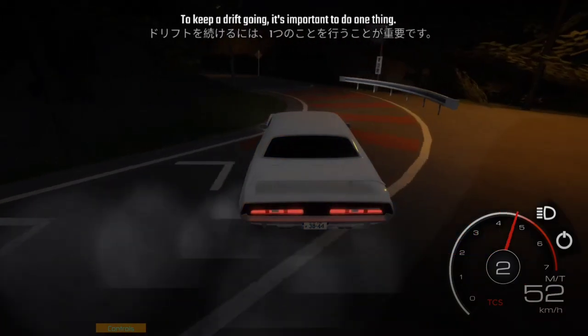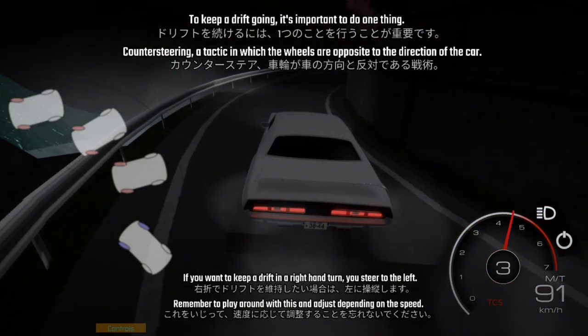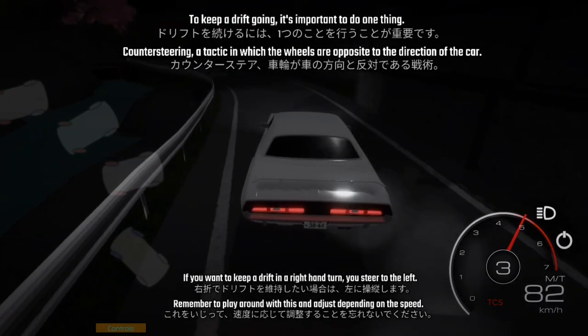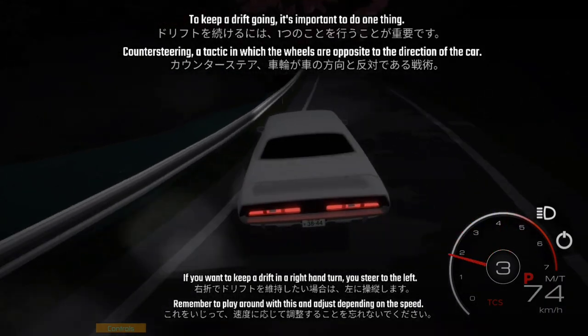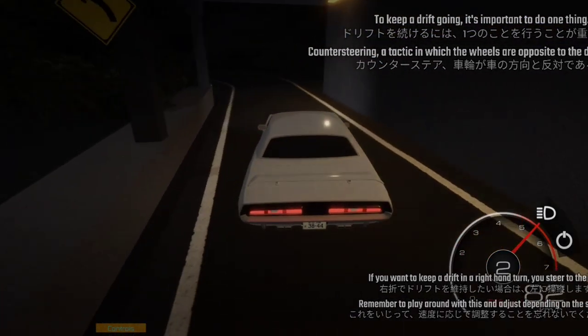Chapter 3: Keeping a Drift. To keep a drift going, it's important to do one thing: counter-steering — a tactic in which the wheels are steered opposite to the direction the car is sliding. If you want to keep a drift in a right-hand turn, you steer to the left. Remember to play around with this, and not just depend on speed.